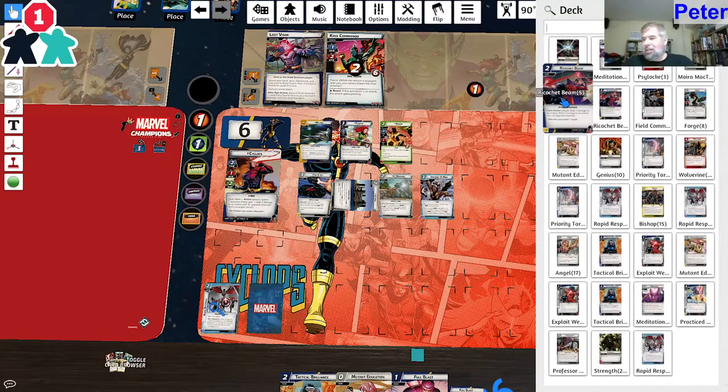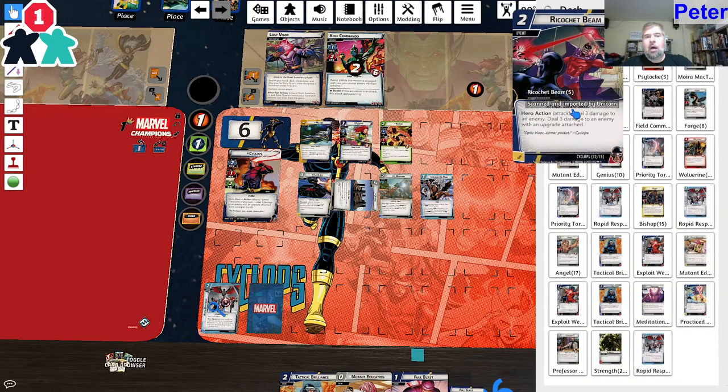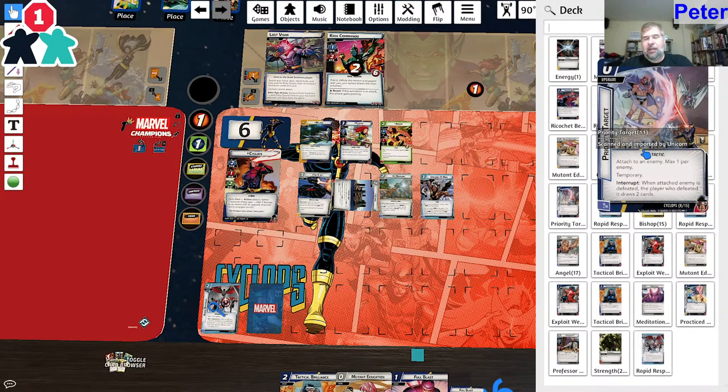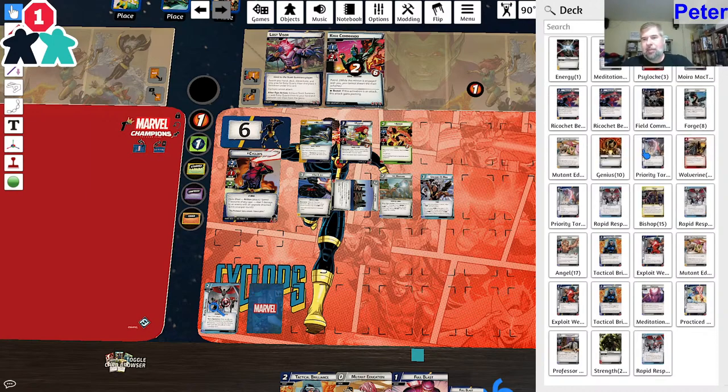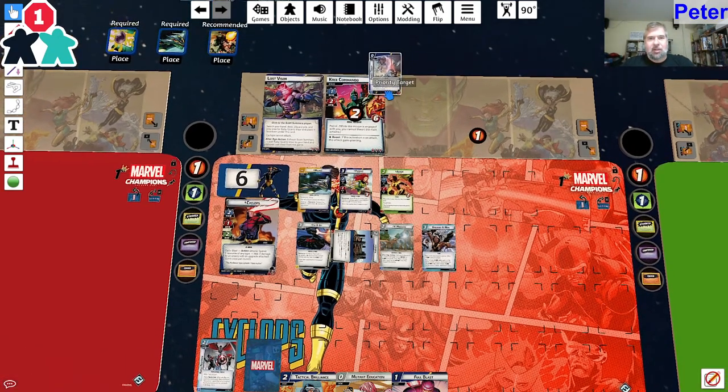Anyone have suggestions for what card I should find? I can't do Ricochet Beam since that's an attack. Priority Target would be a good one - I could put it on the Kree Commando. That was my idea. Priority Target is out, placed on Kree Commando. Now Phoenix is going to attack again - she had one damage, now two. This puts the Kree Commando up to four damage.